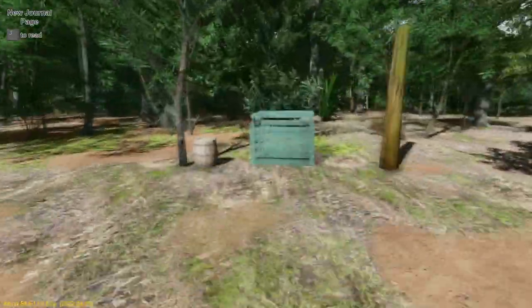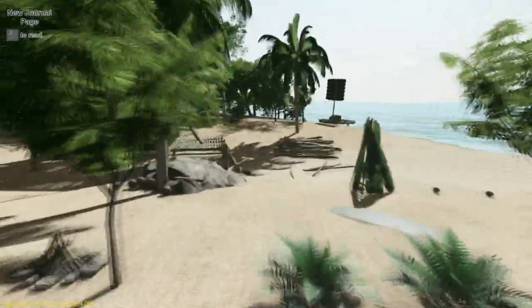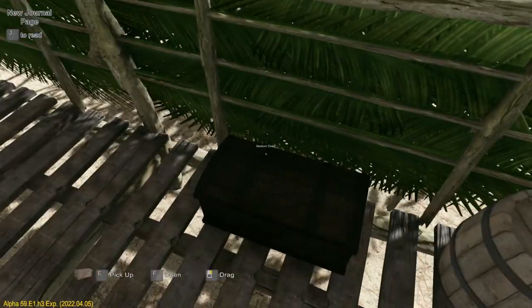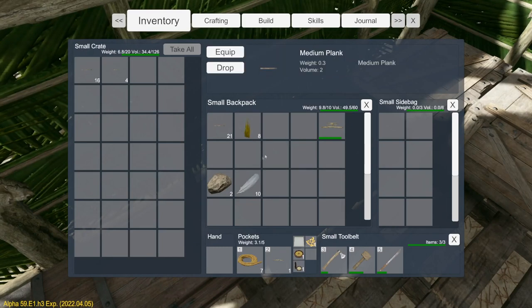Alright, so planks — how many did I need for this? 11 medium planks. Planks — I didn't think there was different sized planks, I thought there was only one type. This one. Now let's just take as many as we can — 21, more than enough.